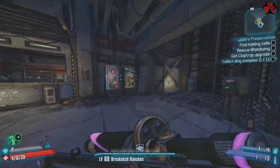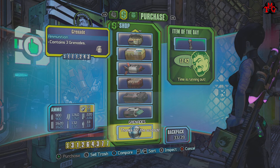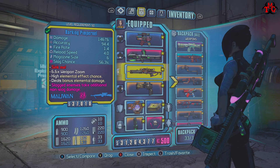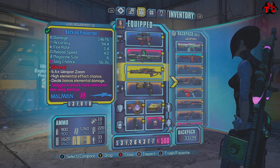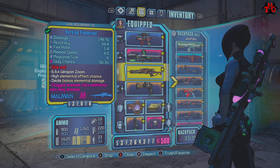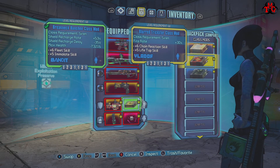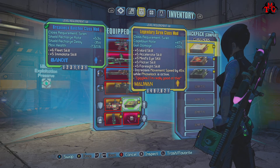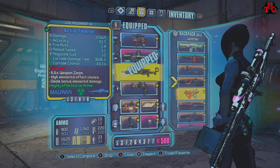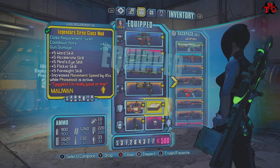Okay, time to move. Now we are in loot midget country. We're not doing the loot midget farm this time around because we have the one in Dahl Abandon in the Sanctuary DLC — we don't need it. T-Shield on. Corrosive. And our new corrosive Bone of the Ancients.